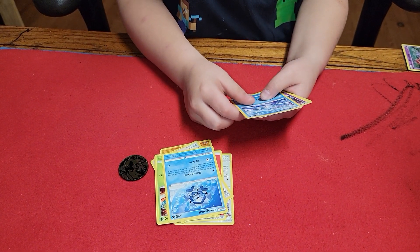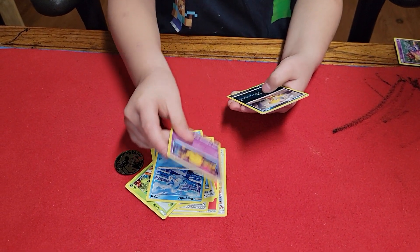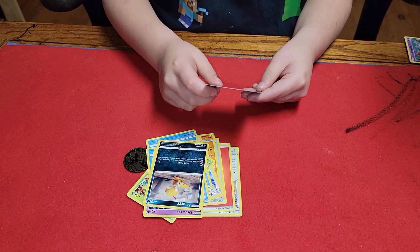Cryogonal — something like that. Birdmite. A Drowzee — classic. Scraggy. And a Toycatcher.